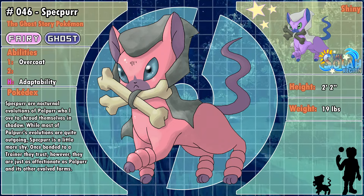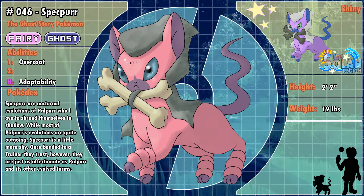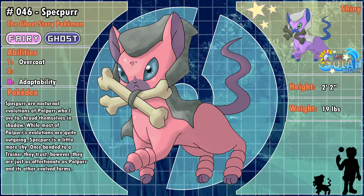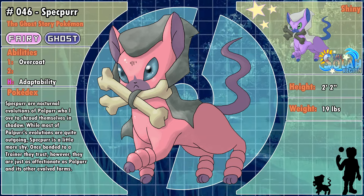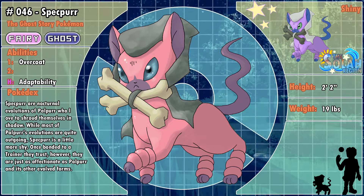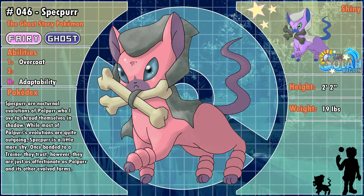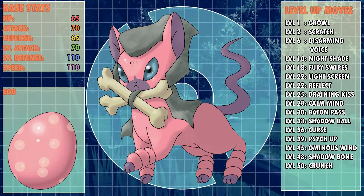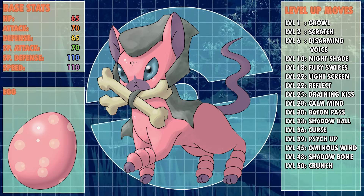Speckpurr are nocturnal evolutions of Palper who love to shroud themselves in shadow. While most of Palper's evolutions are quite outgoing, Speckpurr is a little more shy. Once bonded to a trainer they trust, however, they're just as affectionate as Palper and its other evolved forms. Like all the other kitties in this line, it's a Fairy-type and as mentioned before, that comes with a side dish of spooky. Its abilities are either Overcoat, which protects it from weather effects, or the hidden ability Adaptability, which powers up moves of the same type. It's a special defense specialist and also relatively fast, with a pretty standard set of Ghost and Fairy-type moves.